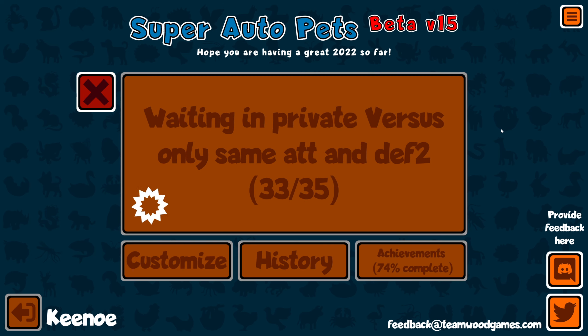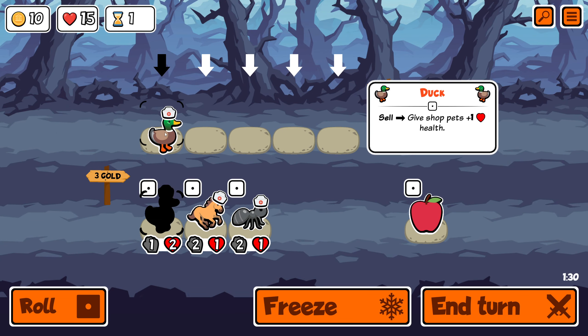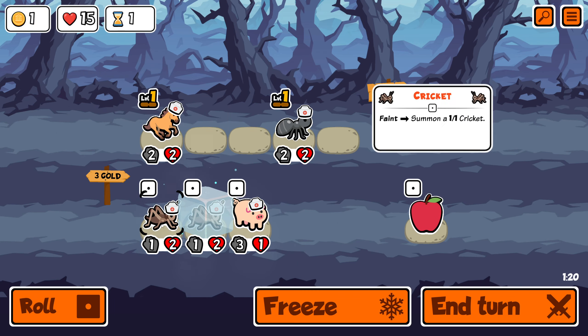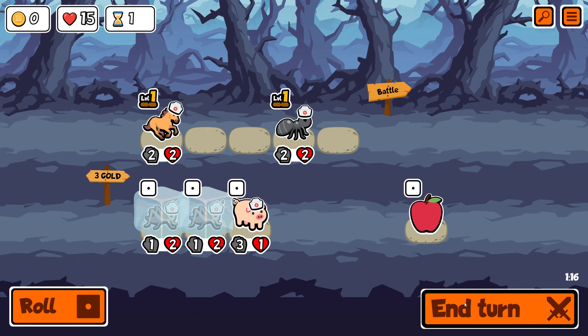Whenever you hit end turn, make sure each individual pet has the same attack as it has defense. I can't buy any of this — wait, I can do it like this. Buying the horse is risky, but I can buy those next turn. I'm probably going to have to sell everything soon though.